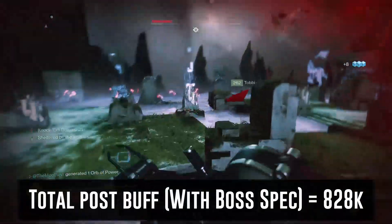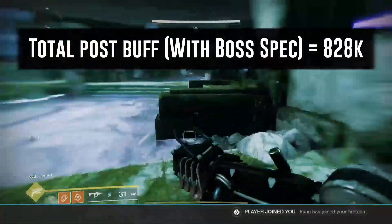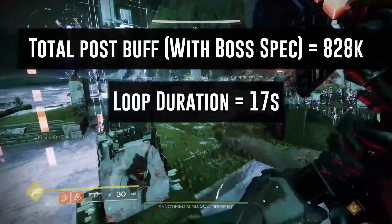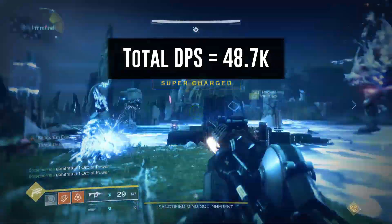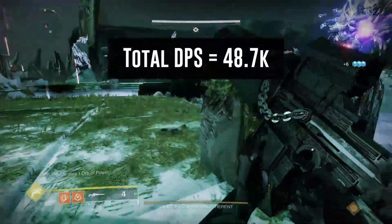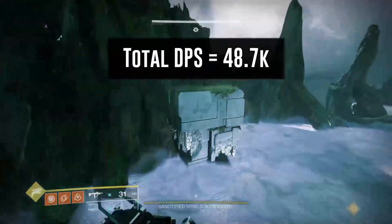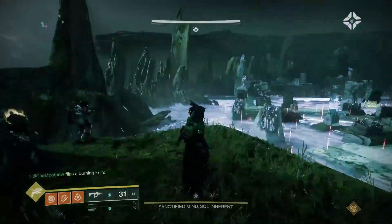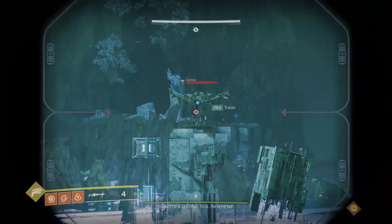If you take that 828k divided by the time it takes for the full rotation — with a small grace period for error, about 17 seconds — that equals 48.7k DPS. Yes, this is lower, but in the end you will have more damage if the damage window somehow becomes larger than that, which in some instances can be greater than 20 to 25 seconds. This combo does have less damage than the Izanagi GL rotation but will generously benefit from longer damage window opportunities.